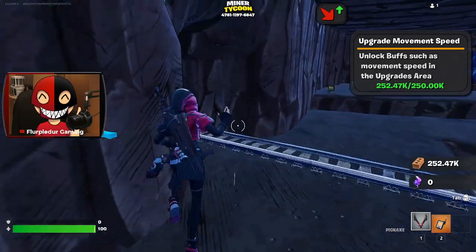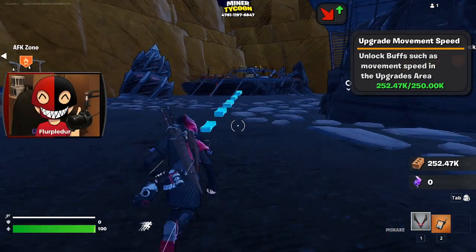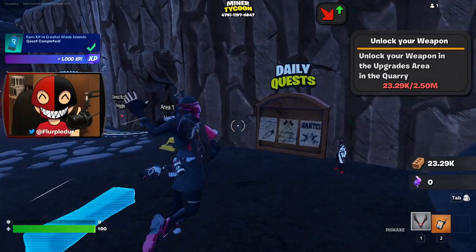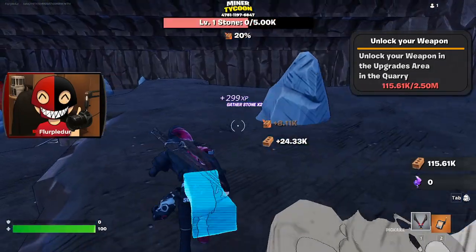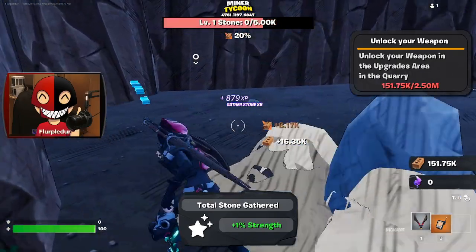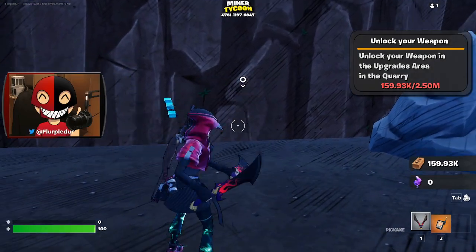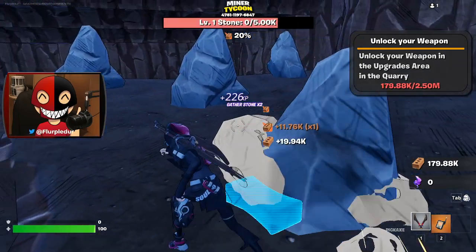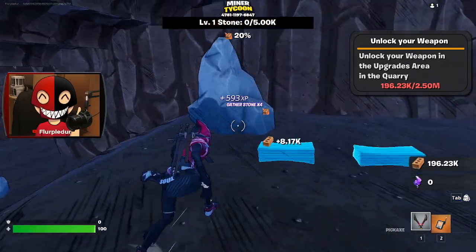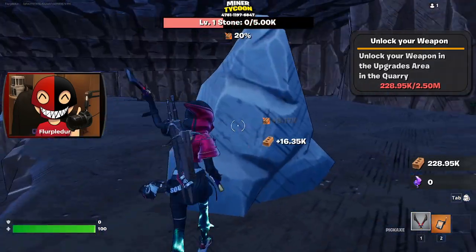Movement speed will be great, it's just not gonna help me get more rocks — it's just gonna help me move faster. Actually, 10% is not bad. Unlock your weapons — oh, that's next? Good. I wonder what the next area's gonna be like. That would actually make sense because it makes a lot of sense to start off with just one central standstill, and then move the gameplay to more interesting things, which is still more interesting than standing still smacking a stone.